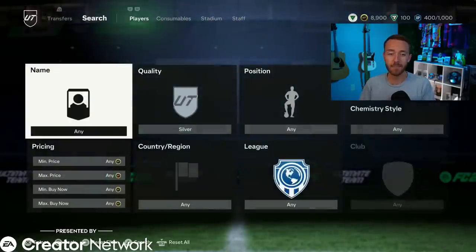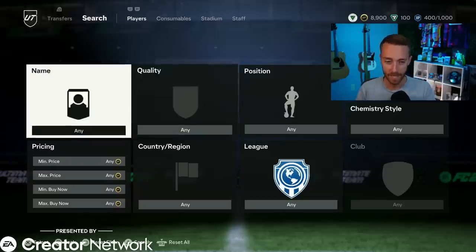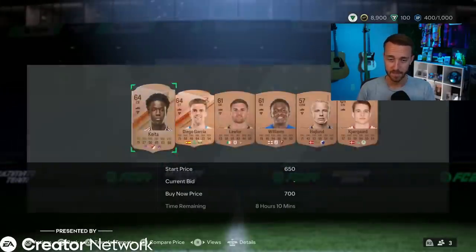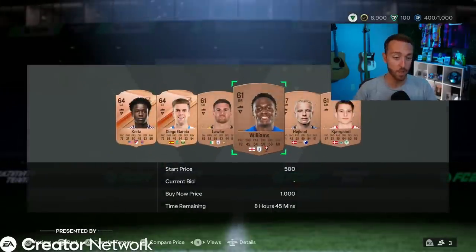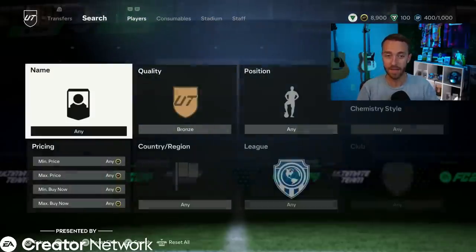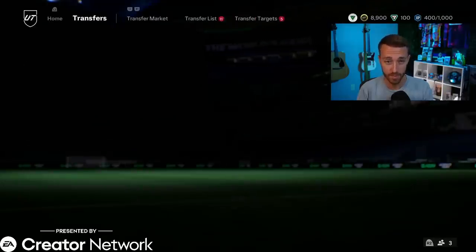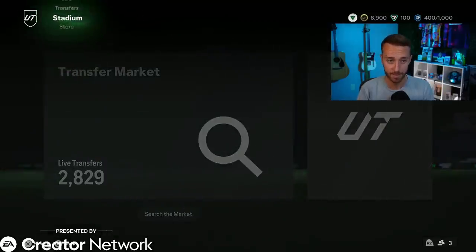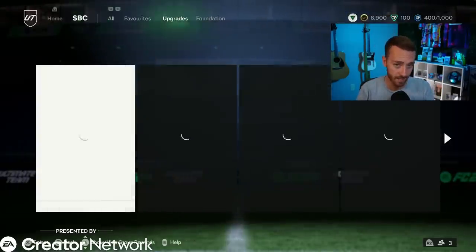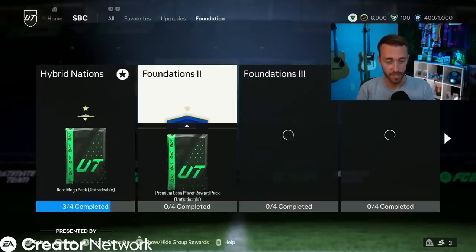If you don't want to risk it with the bronze packs, or if you just want to quick sell your gold badge and kit and go straight to the market, look at bronze cards because people are going to be opening bronze packs because of that tweet and the potential to make profit. The only SBCs that most people are going to be able to do on the web app are the foundations — it's a grind, it takes a lot of time, and it's a little risky.